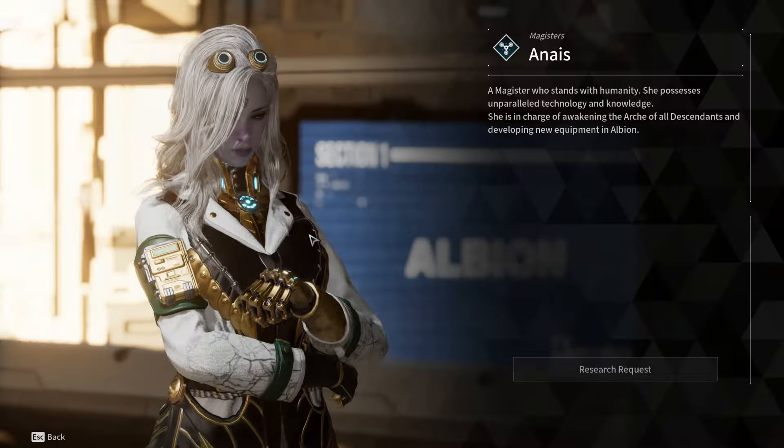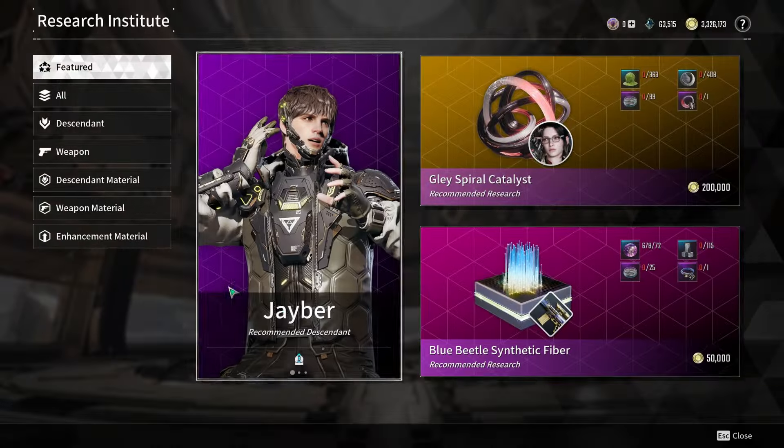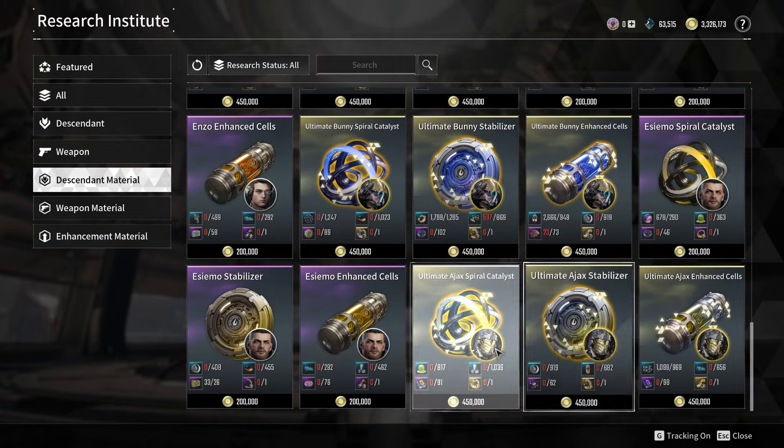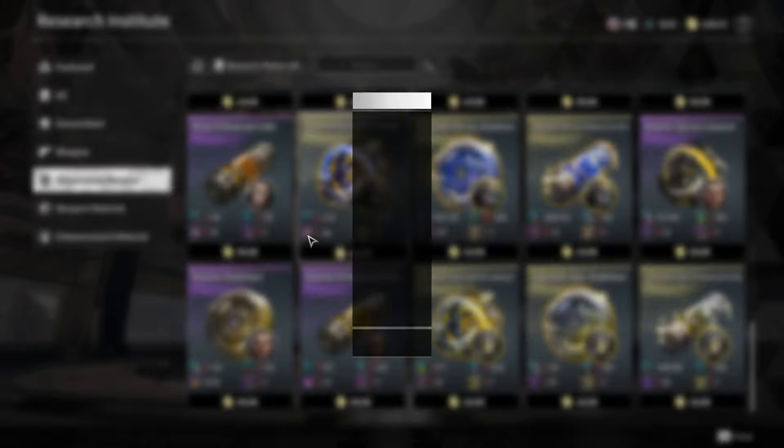Pure energy residues are a rare and essential material in The First Descendant, primarily used for crafting powerful upgrades and enhancements, such as the Ultimate Bunny Spiral Catalyst.